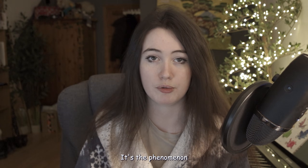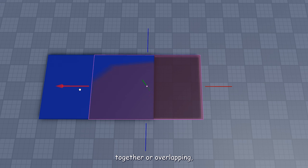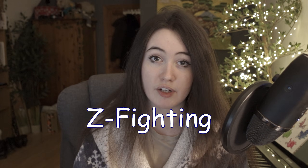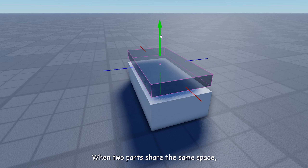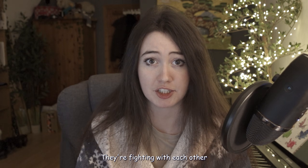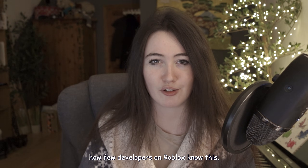Essentially, z-fighting is just the GPU trying to figure out which surface to draw. It's the phenomenon that happens in 3D spaces where two planes are either really close together or overlapping, and it causes this flashing. The reason it's called z-fighting is because it happens along the z-axis — the forward and backward — when two parts share the same space and one is not more forward than the other; they're fighting each other for the view.